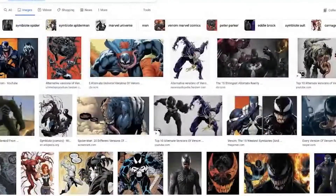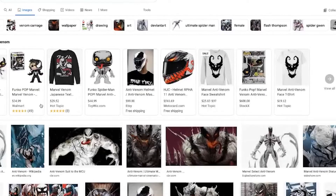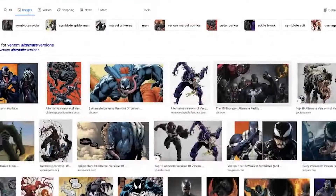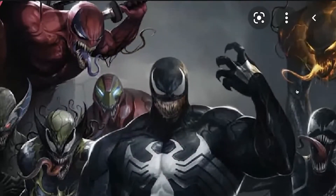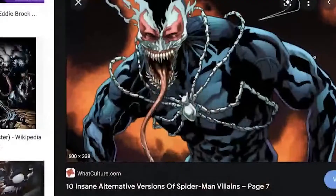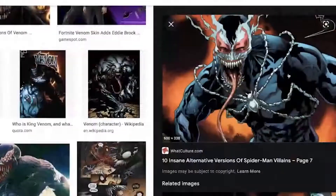Another one I like is Anti-Venom — kind of like the white version of him versus the black symbiote skin. I can definitely see them adding that in. They could probably do a recolor and have him red too, calling it something like Crimson, close to Carnage. And there's this one — Ronin, the Punisher and Venom together — that would be a pretty cool skin to add. I know I would be rocking that 24/7.